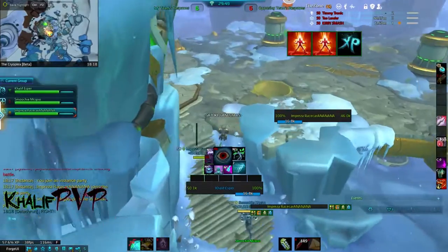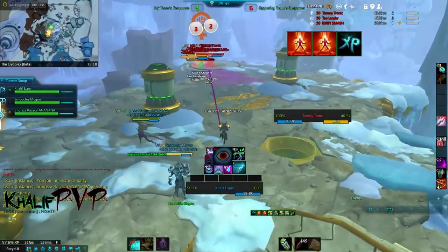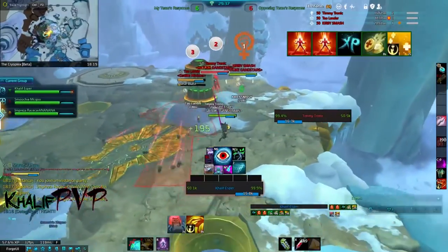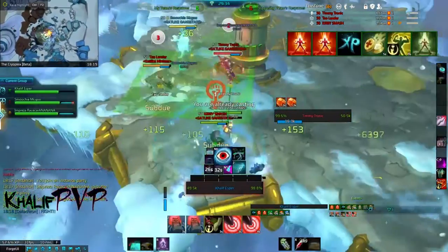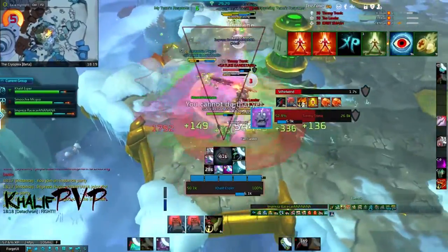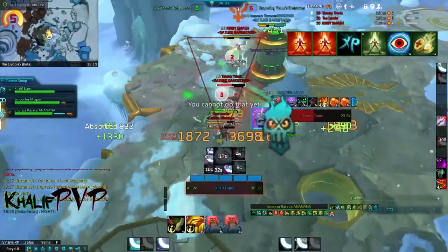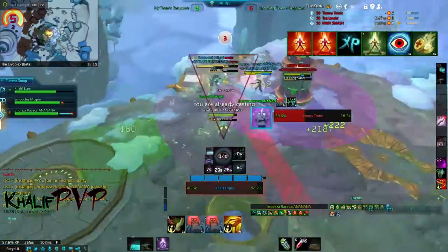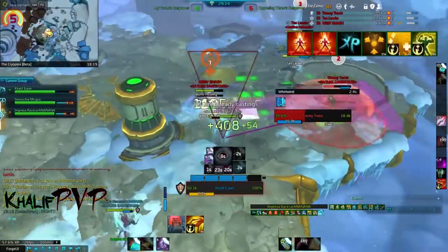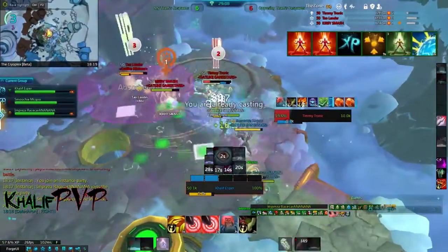Our opponents are Timitronic, a very prolific WildStar streamer — check out his Twitch channel in the description. He's playing Warrior. We have Pallander, who I posted about in my one-on-one duels, playing Engineer. And then there's Kirby Heals, their Spellslinger healer. Me and our Spellslinger actually fought this team before and lost, so this is our second time against them. They have a really good team composition.